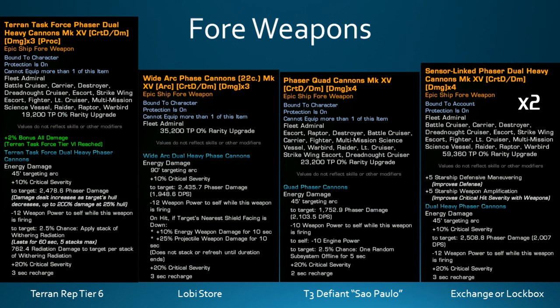The reason it's so powerful is that it does more damage as the target's HP decreases, and it will do up to twice its damage when that target is down to 25% HP. So you can understand why a weapon that aggressively gets more powerful is something that people would very much want to slot. After that, I decided to use the wide arc phase cannons from the Lobby store - it doesn't really matter if you use these or a different wide arc.